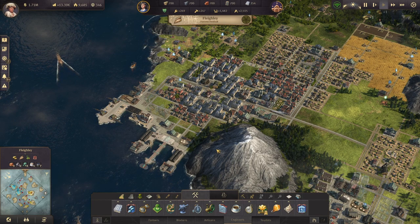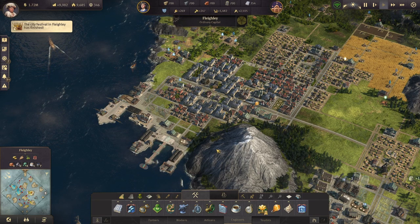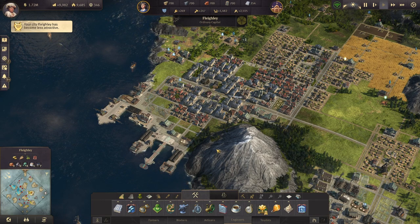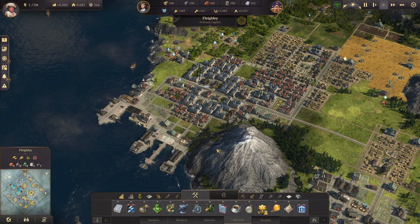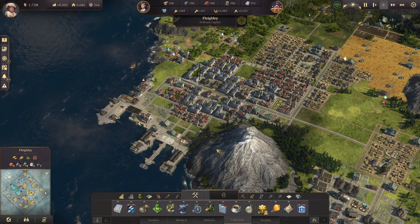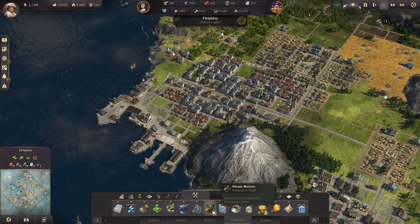If you have enough money and you really don't want to deal with building the steam motors yourself, and you have the Sunken Treasures DLC, you could go buy a stack of 20 from old Nate in Trelawney — he does sell them. They are kind of pricey, but if you have the coin available, just go ahead and buy them. There are different reasons why you might not need cargo ships. Just because you can build something does not mean you have to.